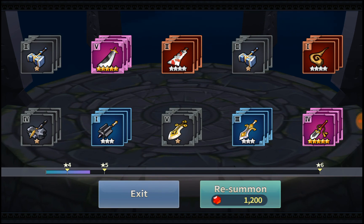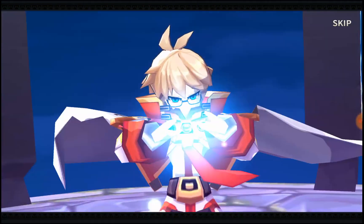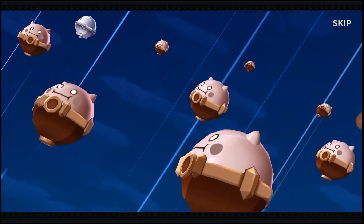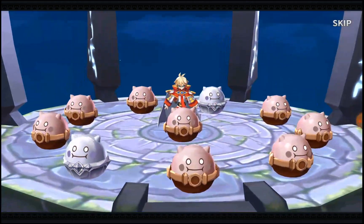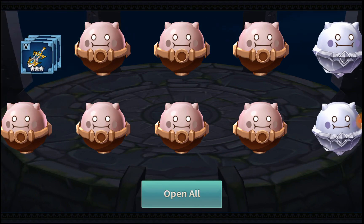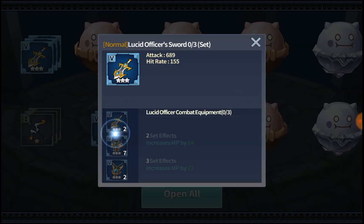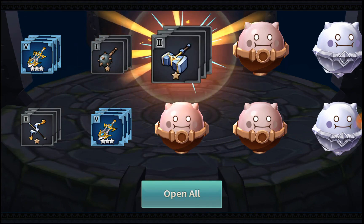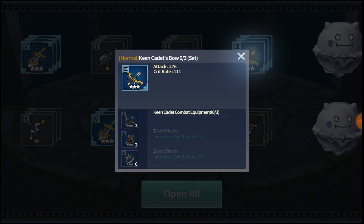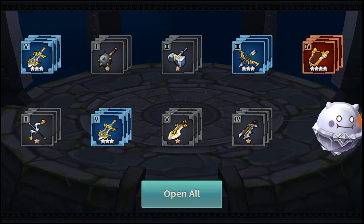All right, our second summon. Let's go — six star, six star, come on! Six star... oh, that's some bullshit. I'm done, I'm done wasting my crystals on summoning equipment and getting garbage. Always with this garbage, man. I'm sure these two are trash as well. Look at this.